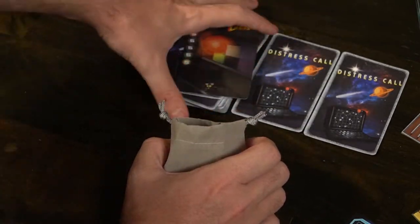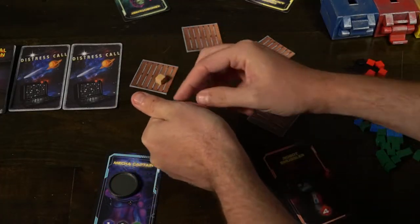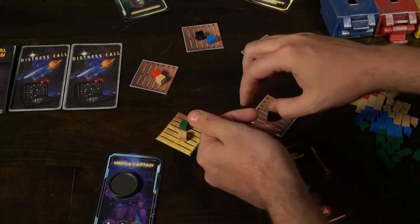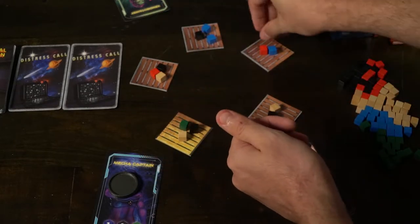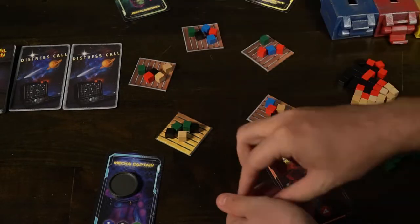You're going to take all those cubes from the main supply, put them in their own little supply, and place them in this bag. From there, the Employee of the Moment is going to take the cubes out of the bag one at a time and secretly place them, starting with the golden pallet, around the circle of the different pallets. There's going to be a different number of cubes that go onto each of these different pallets. After you're done arranging all of the cubes onto the pallets, you move on to the next phase.